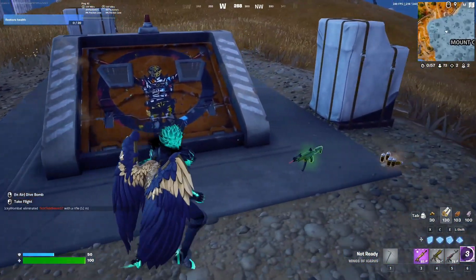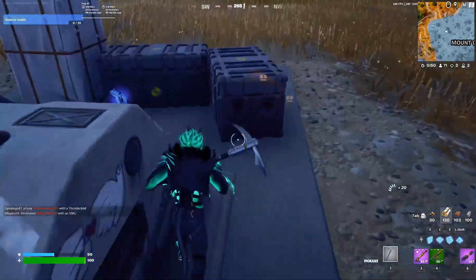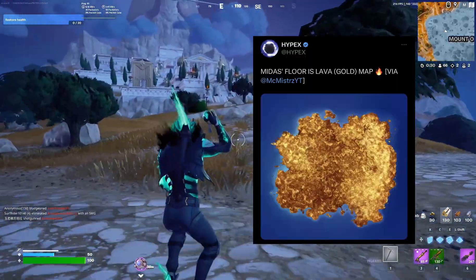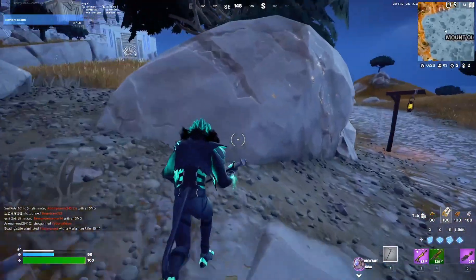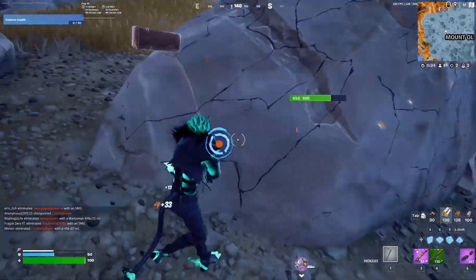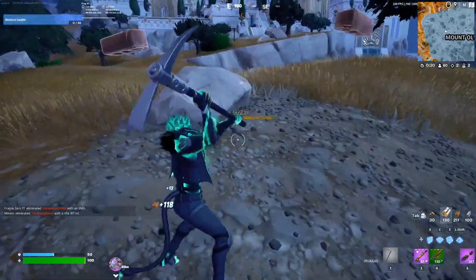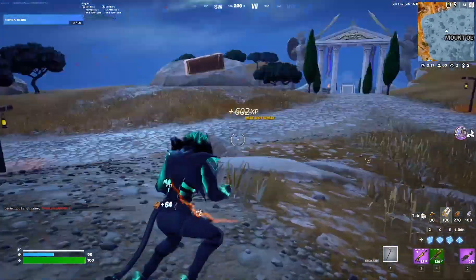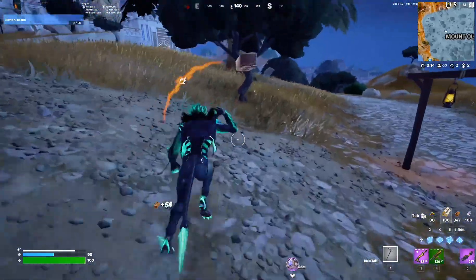We also have this new SMG called the Nemesis — I'm gonna drop that, it's not really new. The next thing we have is the Midas Floors is Lava gold map — this is the map for the new LTM coming soon called 'Floors is Lava by Midas.' Midas is returning this season; I'm pretty sure he's already on the map at the Underworld. That's cool!